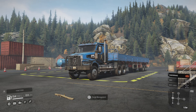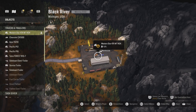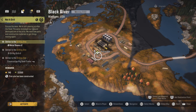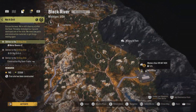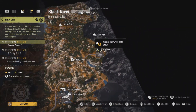Hello again, we're back with more SnowRunner New Game Plus. Today we are going to go to Dyson Diesel and do the drilling site — we're going to get the drilling site fully constructed. I've made my way back to the warehouse on the edge of the map here.